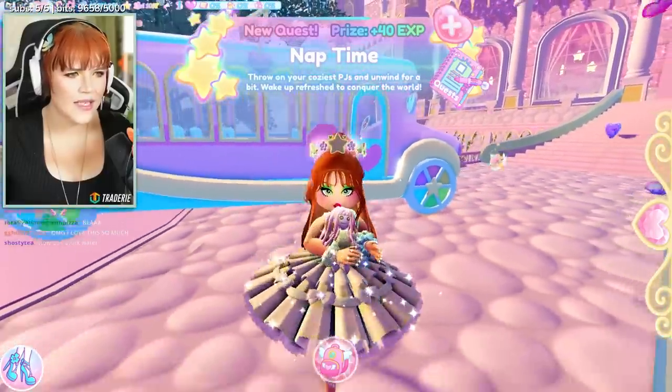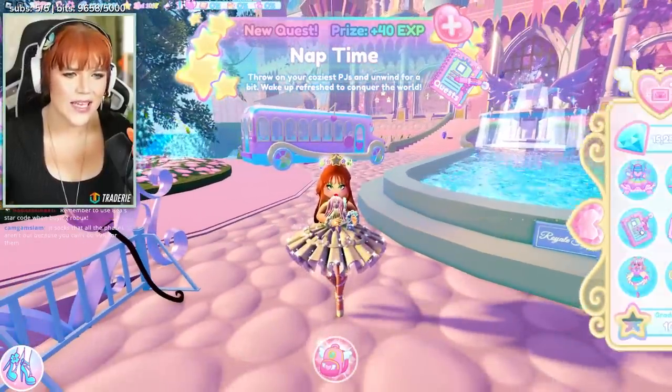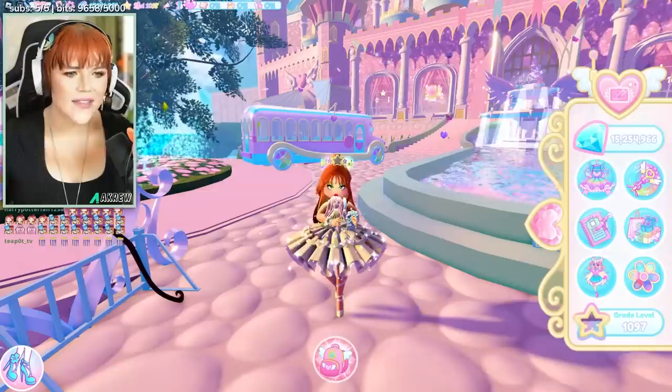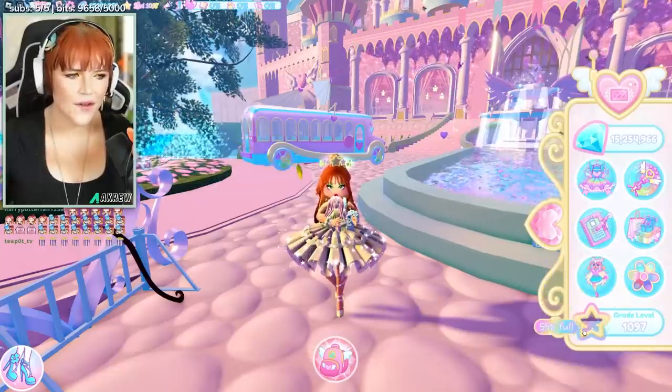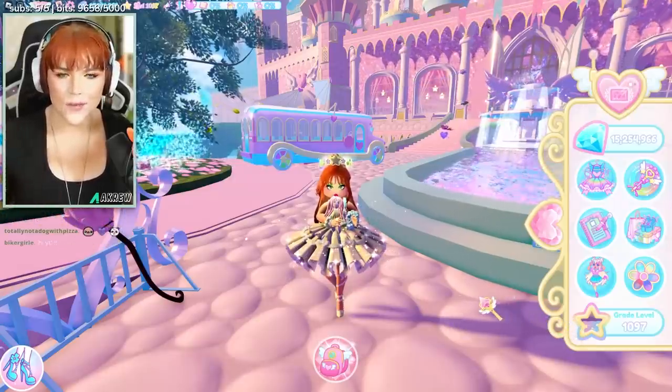And now I've got a new one called Nap Time, which means it's time to put on your coziest PJs and unwind for a bit. As you can see, once you've completed the quest, it checks it off, then you get a new one and you gain the XP in your grade level down here for your Sparkly Star rewards. Each time you get a gold star, you will level up and so on.